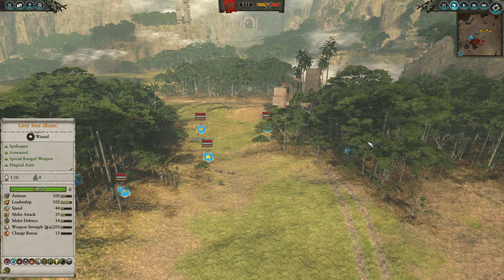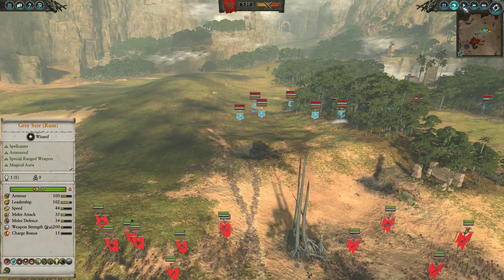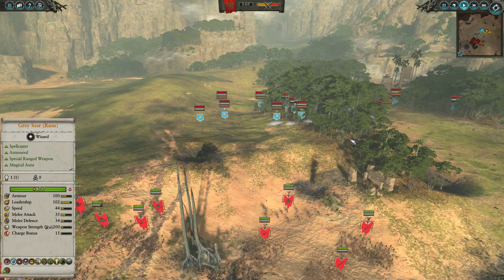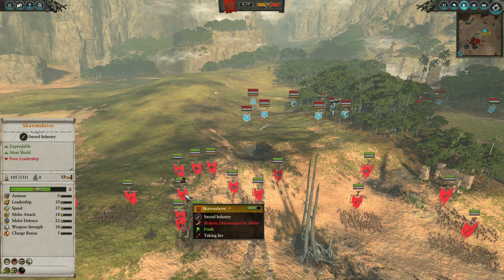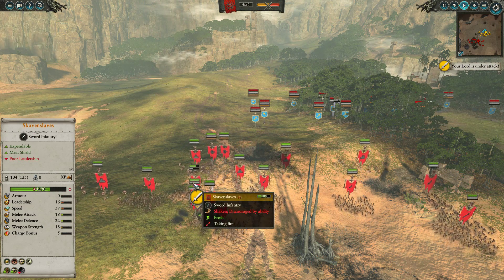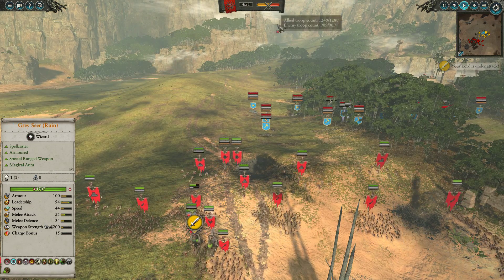Both the Organ Gun and the Hell Blaster got a range buff, though the Hell Blaster's was much more significant at a 70-range increase, whereas this was only 10. The Goblobber is already firing away, destroying Skaven Slaves — but that's okay, these guys are completely expendable. Thirty Skaven Slaves lost is nothing; that's very much a price I'm willing to pay.